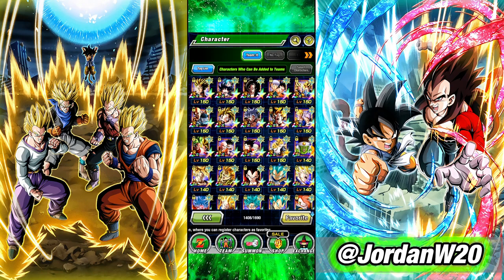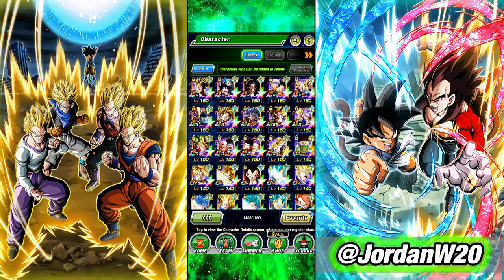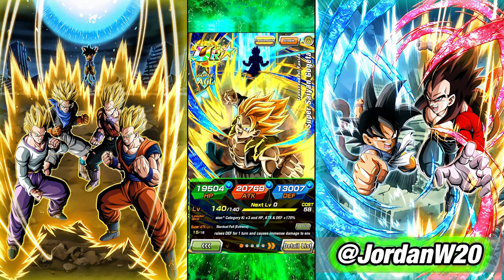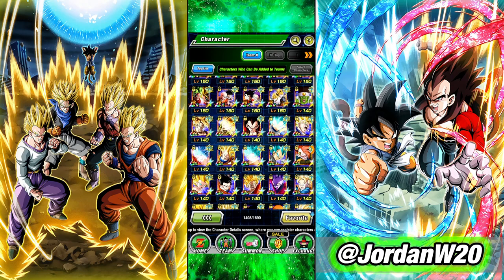Once you've picked a leader, the next most important thing is awakening your units — getting them to their LR state, getting them to their awakened UR state, doing these Dokkan events, and making sure they're at the max level they can be. You're not going to get much value out of a unit that isn't fully awakened. Usually the passives before they awaken are not very good — you'd be using a significantly worse version of the unit in most cases.